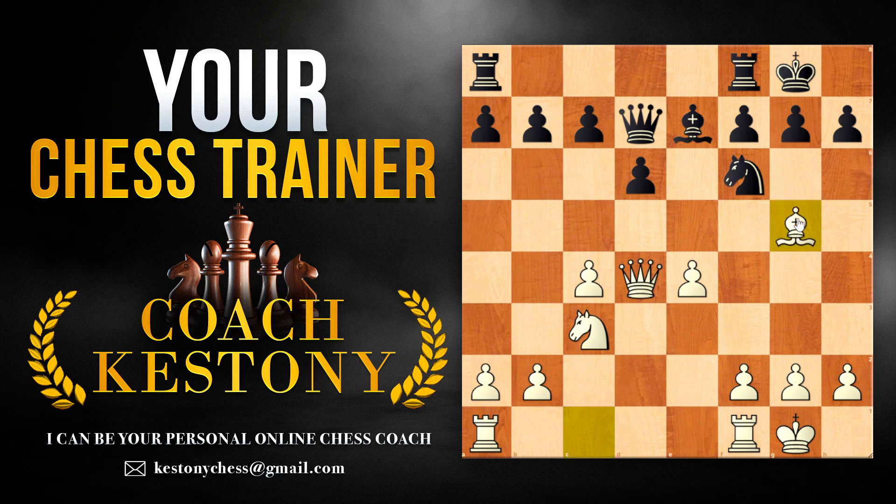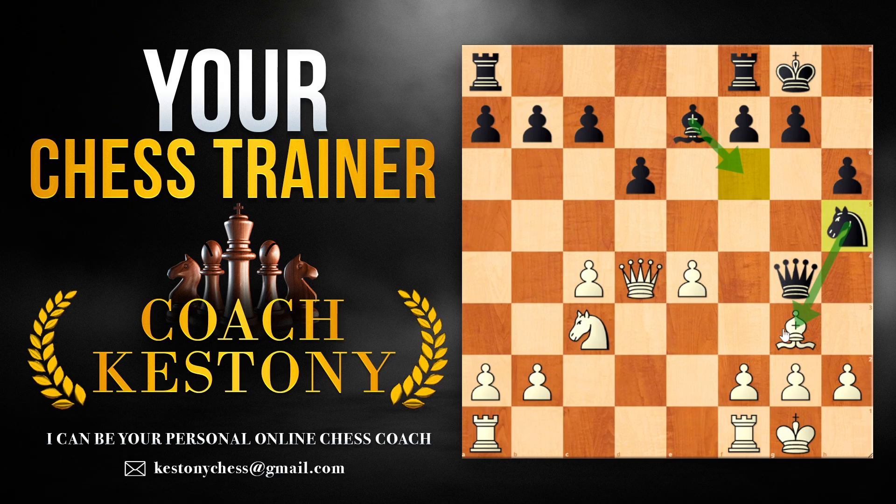A move like Bg5 would also be inaccurate because after h6, if you take, black solves their problem; and if you retreat, there is Qg4 followed by Nh5, and you could quickly see that black's dark-square bishop is going to get to this beautiful diagonal while the knight gets swapped for white's dark-square bishop.